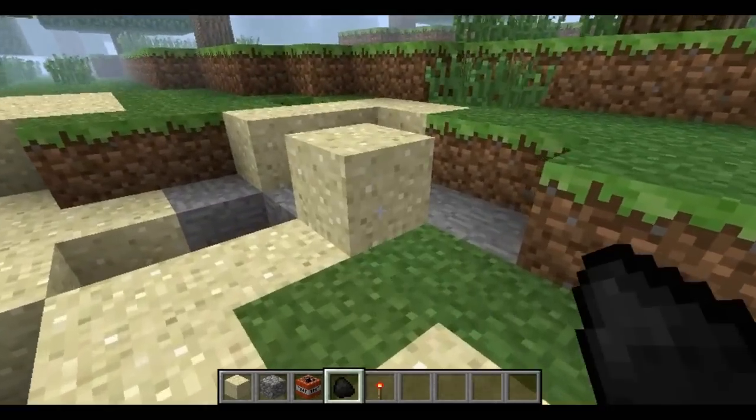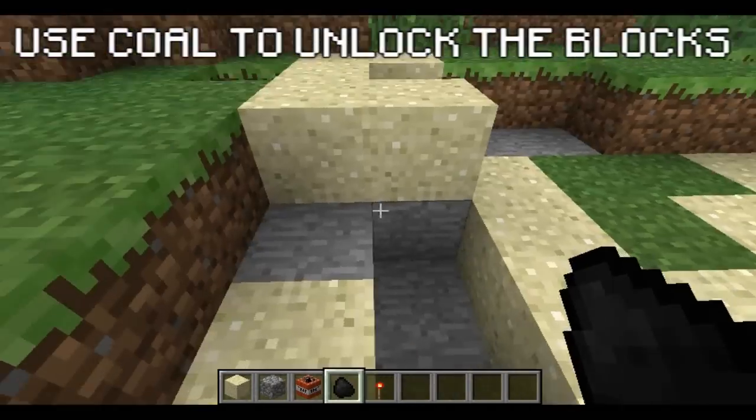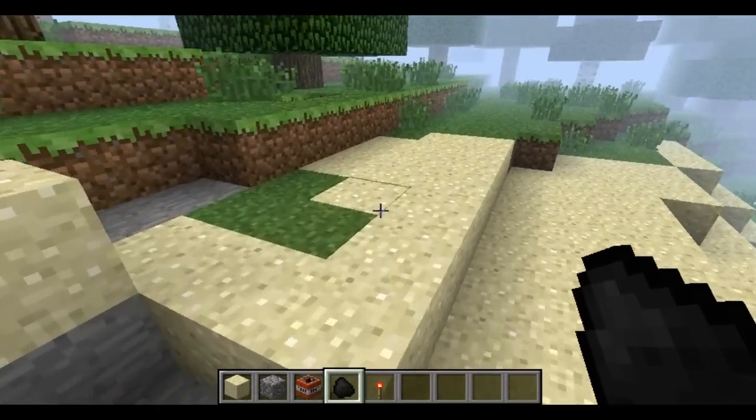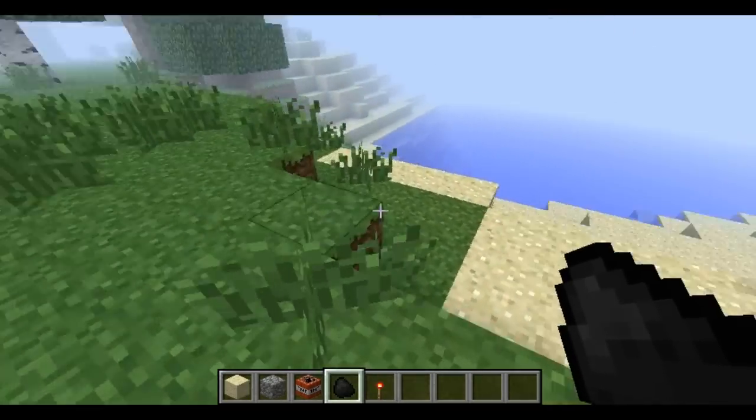To unlock them from the grid, you right-click once, which unlocks them, and then once you right-click again it'll let them go back into the grid. So basically you can push them to different locations and different angles, and it's really efficient when you're pushing things around while building.